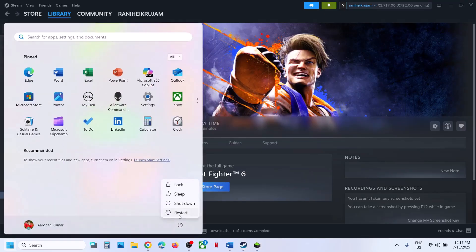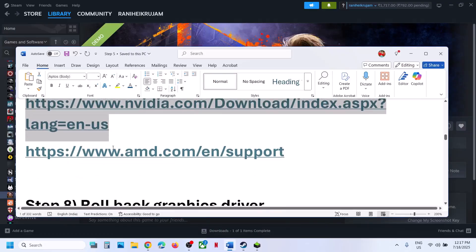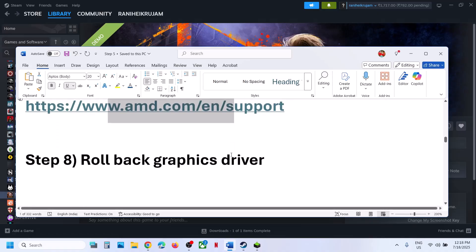For AMD card users, uninstall the current graphics card driver, restart the computer, go to the AMD website, select your graphics card, install the latest graphics card driver, restart the computer, and then launch the game.